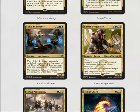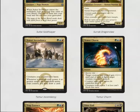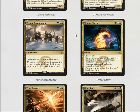Surrak Dragonclaw is a five mana 6/6 with flash, can't be countered, creature spells you control can't be countered — which is relevant because of the blue two-mana counterspell — and other creatures you control get trample. This guy is really good in limited; he'll crush some face.